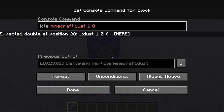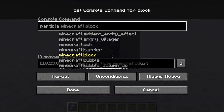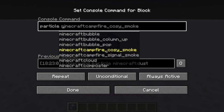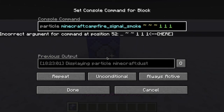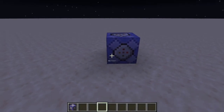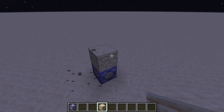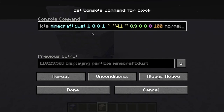Let me show you exactly how this command works. First of all, grab a command block, empty it, and you can do 'particle'. Then let's pick a good one — signal smoke. Then you do your coordinates. This next value is actually your size, so 1 1 1 is going to make a cube.